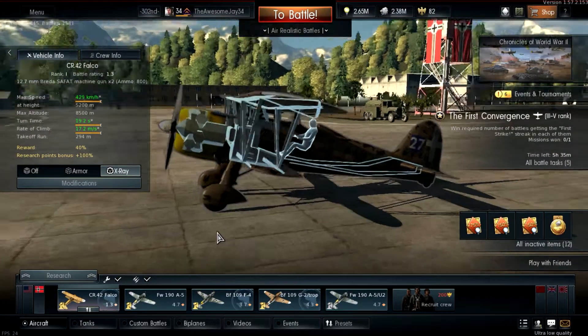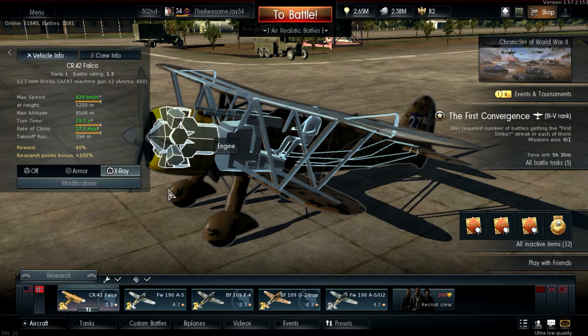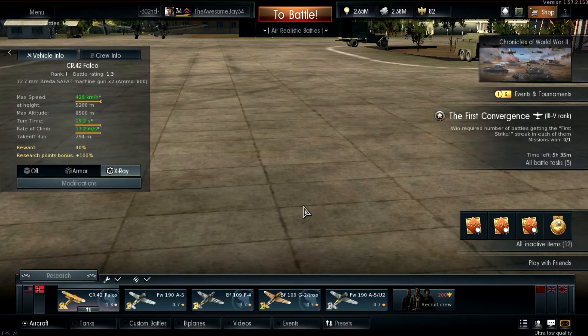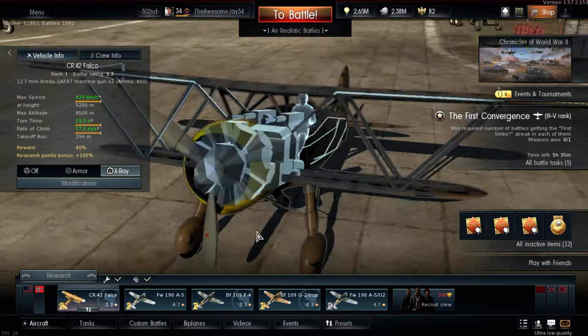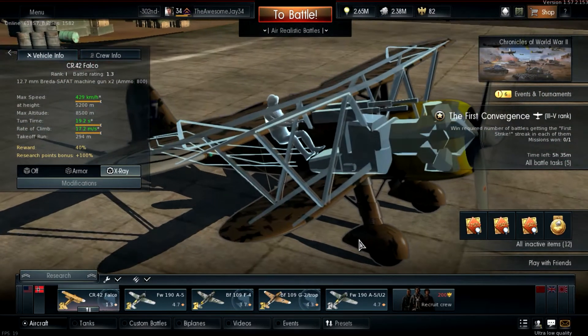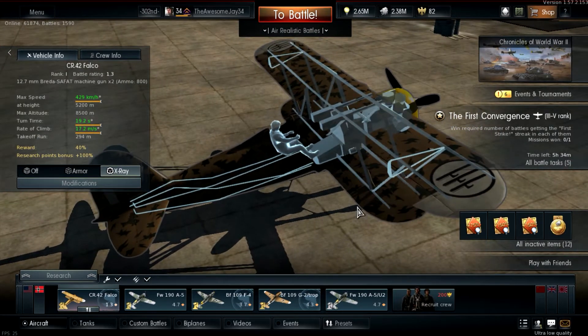Looking at the x-ray view, it has no armor whatsoever. It has a pretty chunky engine in the front. Right behind the engine we have the oil cooling system, then a fuel tank, then another fuel tank. Off to the side we have additional oil cooling systems. The machine guns themselves are the weirdest looking things I've ever seen for machine guns. The rest of the aircraft is either wing spars or control surfaces.